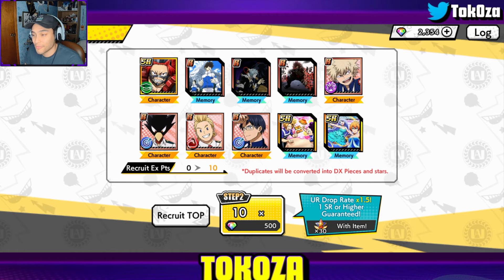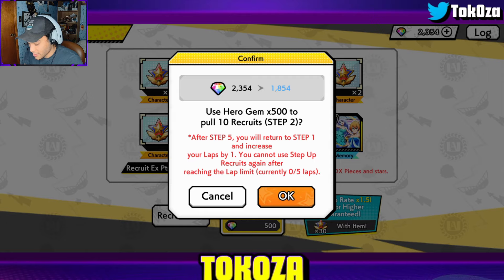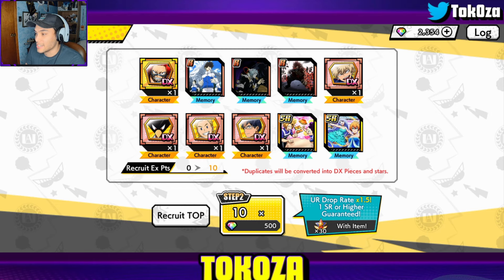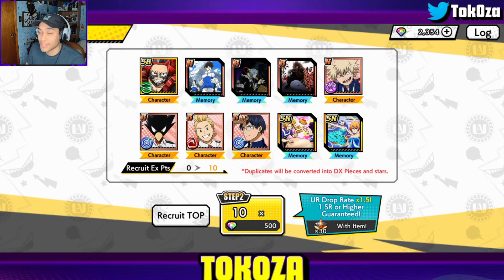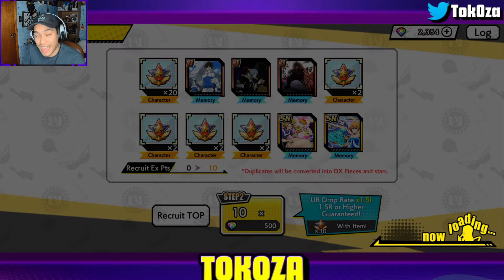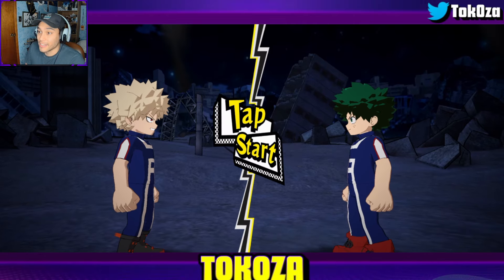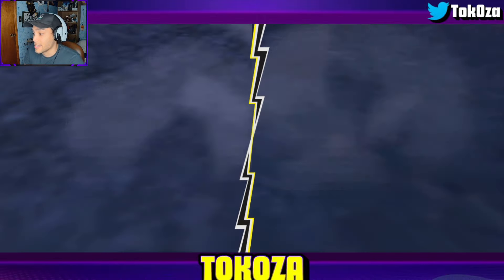Simple Tokoyami color scheme, figured it was fitting. We did get five fragments there, which is beautiful. Now it tells me I'm getting 30 stars with 1.5 rates — so memories and the two characters have a boosted rate. This is beautiful, this is what it should have been for so long. Every Impact Fest banner should have had these rates and an incentive to summon on them.